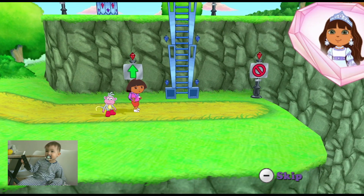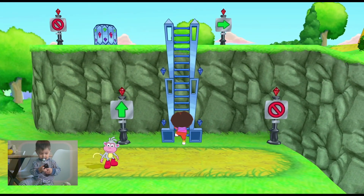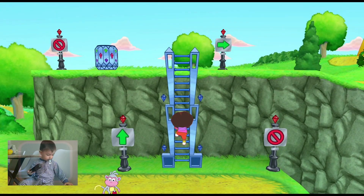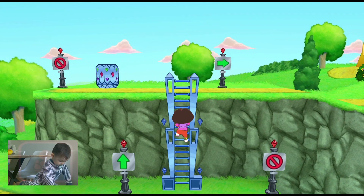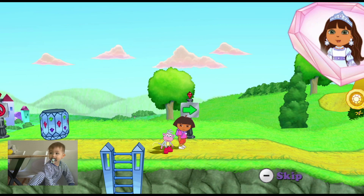That's a crystal ladder! Dora can climb that crystal ladder and then rock the Wii remote back and forth! To get back down the crystal ladder, press the 2 button when Dora is near it!